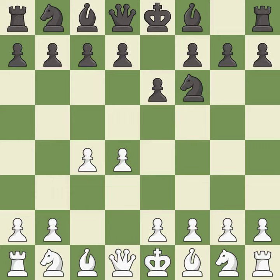e6 opens up a line for the dark-squared bishop and prepares to castle quickly, while preparing to push a pawn to d5 and recapture with a pawn if captured. Nc3 develops the knight to fight for the e4 square and to control d5. In the Nimzo-Indian defense, Bb4 pins the knight on c3, preventing it from moving or protecting e4, and threatens to trade, disrupting White's pawns after bxc3.